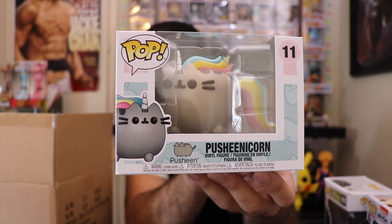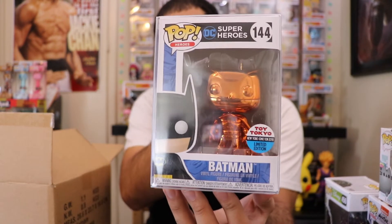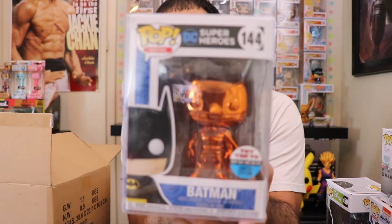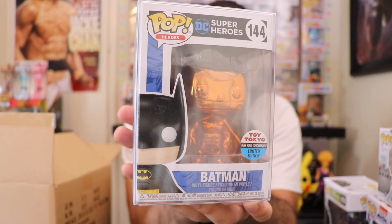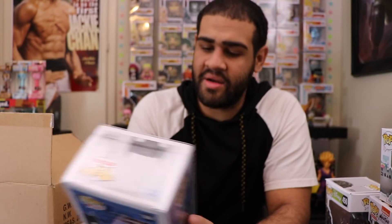Now we're getting into the exclusives — these are in pop protectors. We got an orange chrome Batman, a Toy Tokyo exclusive. I actually have the red chrome one from the Funko Shop 12 Days of Christmas, but this is a different version. Not bad at all — this is from New York Comic-Con 2018, so pretty cool.